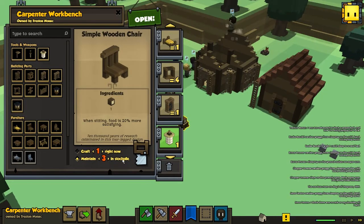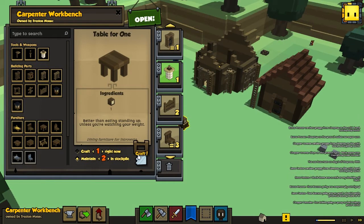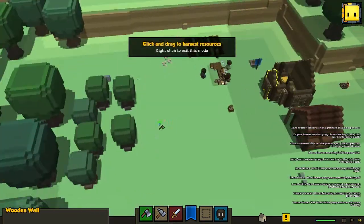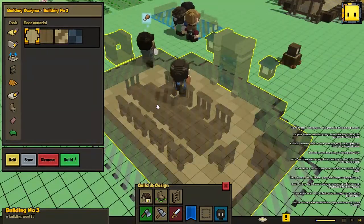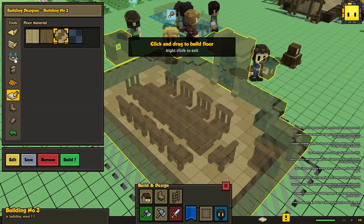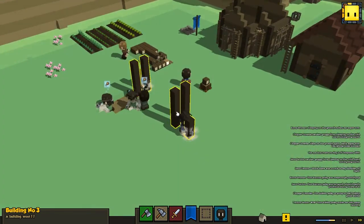We're gonna queue some chairs - we're gonna need three, actually we need more than three for the dining house. I think it was ten. And we're gonna queue two tables. Let's get a little bit more wood. As you can see, we can actually see the tables inside - that looks pretty good. It's pretty cool that we can actually go inside and switch around a few things. Let's start building this one.